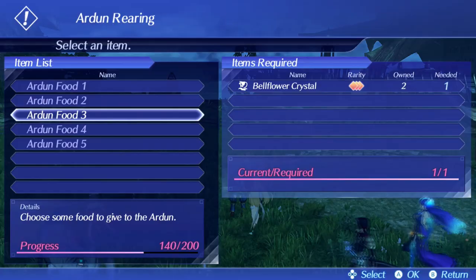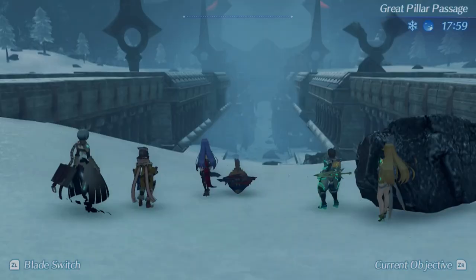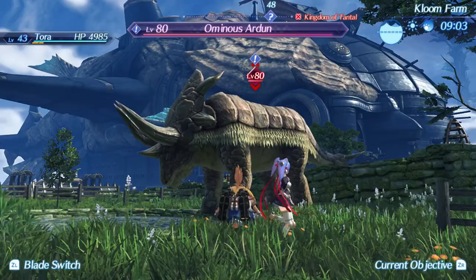From level 80 to 99, these items are your food options. The Bellflower Crystal was the quickest item for me to obtain. You can fast travel to the Great Pillared Passage on the lower level of Tantal, and just off to the right is a Botany Collection point. You need to collect and feed 30 of these Bellflowers to bring the Ardun to the maximum level.